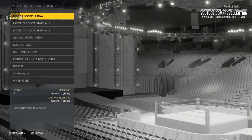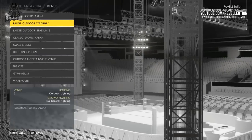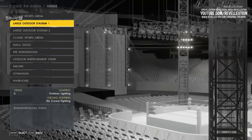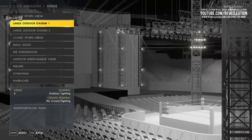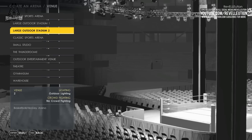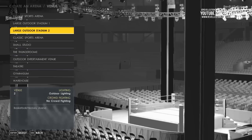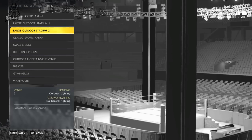Venue 1, the indoor sports arena, has the option for indoor lighting and the ability to have crowd fighting, and is similar in size to a football or baseball stadium. Venue 2, the large outdoor stadium 1, has outdoor lighting but doesn't have a crowd fighting area option, and is similar in size to a basketball or hockey arena. These options are also replicated for the large outdoor stadium 2, which although looking different, has the same specialities.